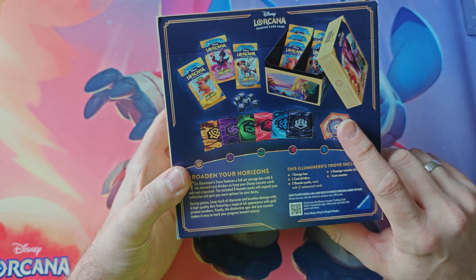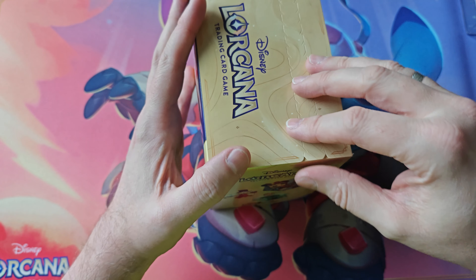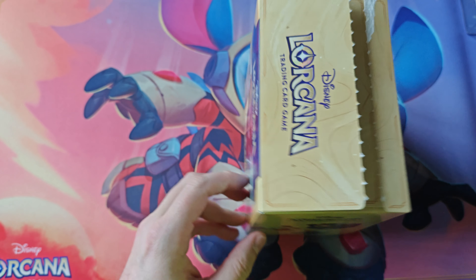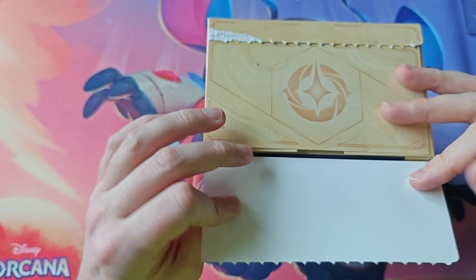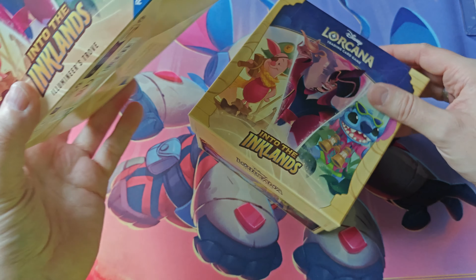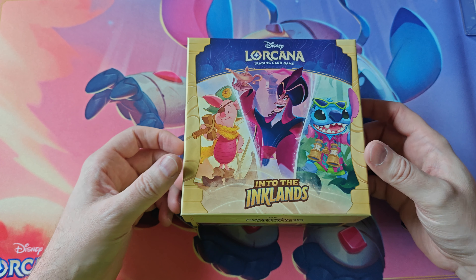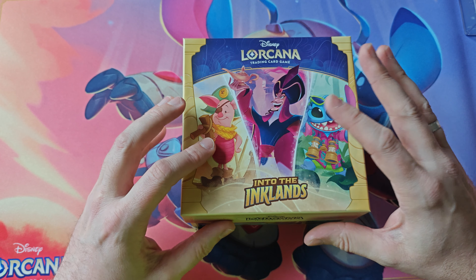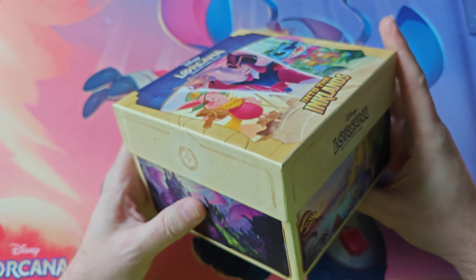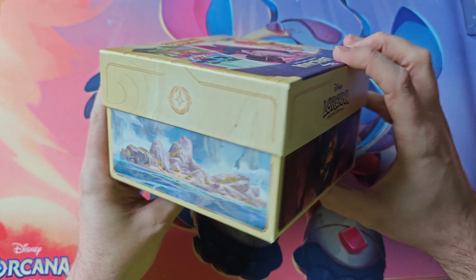There's also a lore counter, which is really cool. Normally lore counters come as part of the organized play kit, but now one comes in this box as well — and there's still one in the organized play kit for this set too. It looks slightly different, with a huge Lorcana logo. Also new for this set: a new card type called Location — things like Mermaid Lagoon, an evil castle, a ship, or Motunui.